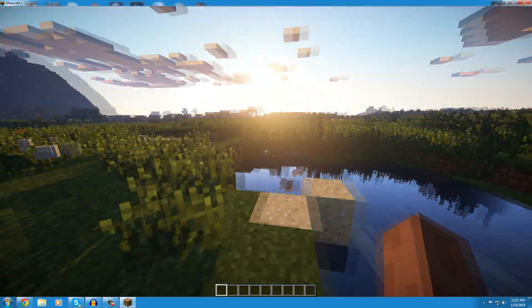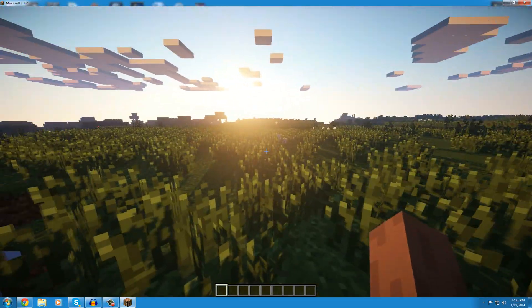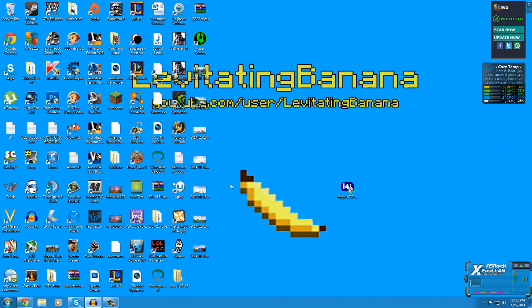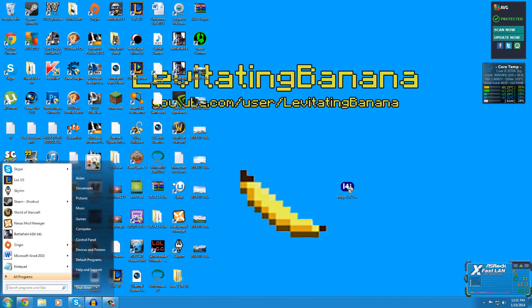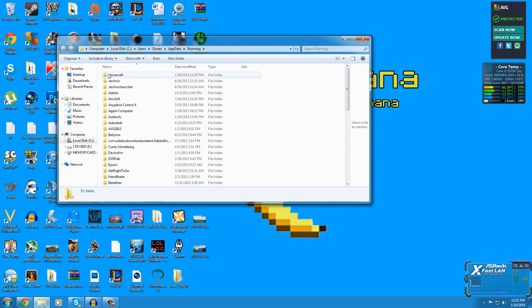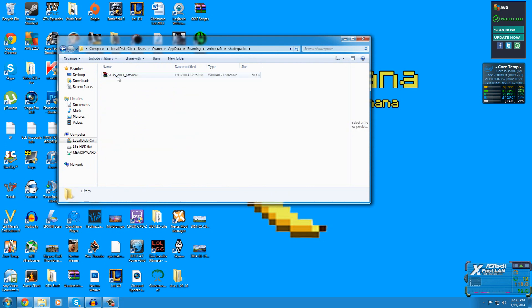If you're happy with the shaders as-is you can stop here. But if you want the volumetric realistic clouds, keep watching. Close Minecraft and navigate to your dot minecraft folder by typing percent AppData percent and then going to dot minecraft. Find the shader packs folder.